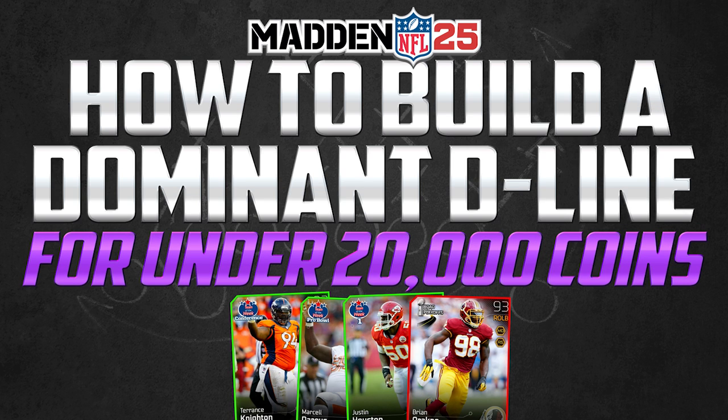What's up YouTube? My name is Clickwood and I am back again today bringing you guys another Madden 25 Ultimate Team tip video. What you're going to be doing today is learning how to build a dominant defensive line for under 20,000 coins. Better yet, you're going to be learning why the defensive line that we build in today's video is actually fairly comparable to one that might cost you over 500,000 coins.